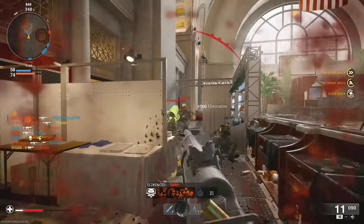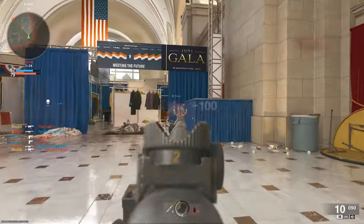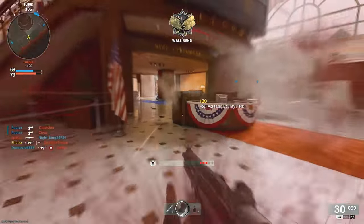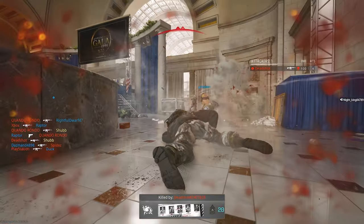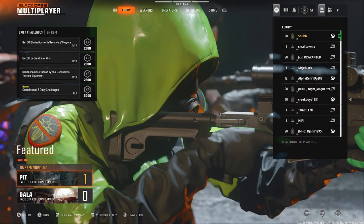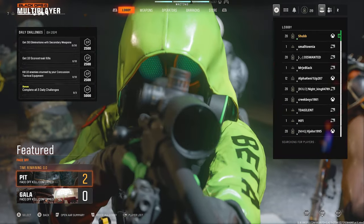The layout of this map honestly kind of reminds me of a Call of Duty Kill House, just a lot smaller. I'm fairly certain we're going to lose unless one of our teammates decides to clutch up. Yeah, that was kind of expected. What I kind of want to try out for the next match is the shotgun — the current shotgun in the beta, the Marine SP.